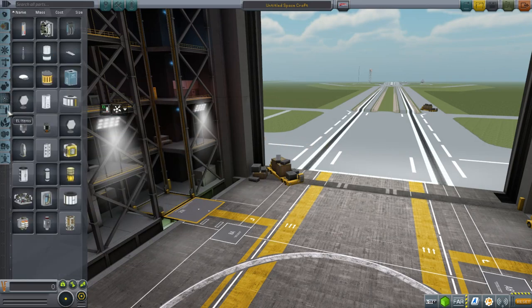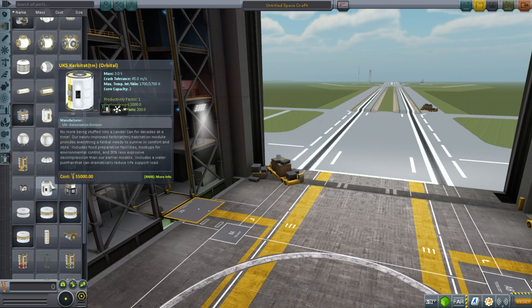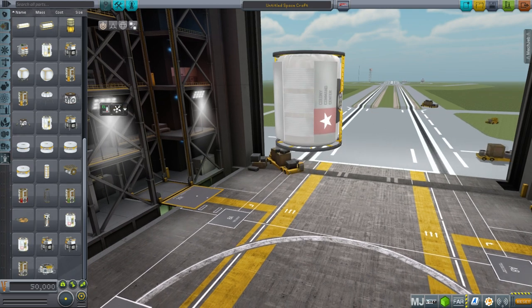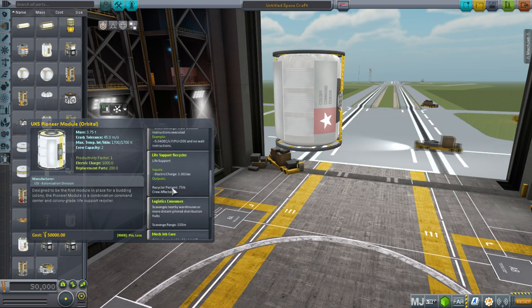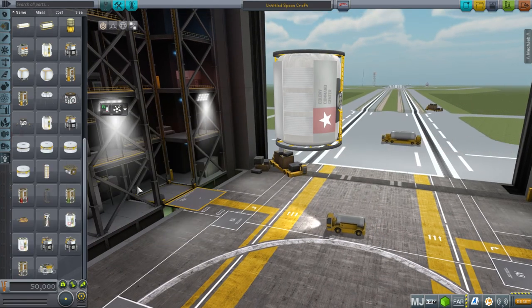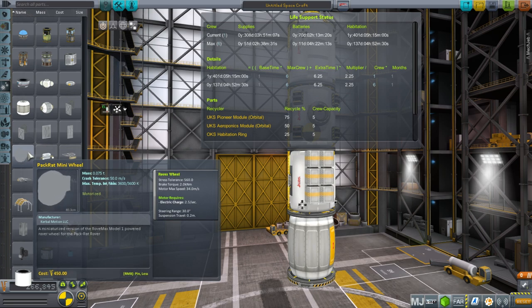Let's go into the colonization tab here. Kerbatat — well, there used to be a colony control center. Now we have a Pioneer Module. The Pioneer Module has the main life support stuff — right-clicking it shows Habitation: Kerbal-Months 2. I'll have to learn about that habitation system. It says it's designed to be the first module in place for a budding colony — a combination command center and colony-grade life support recycler. So that sounds good. The first obviously dubious thing I've found: the Pack Rat Mini Wheel seems to have no texture.